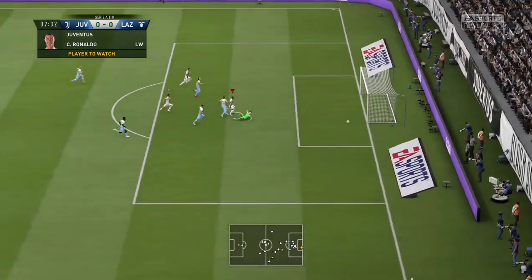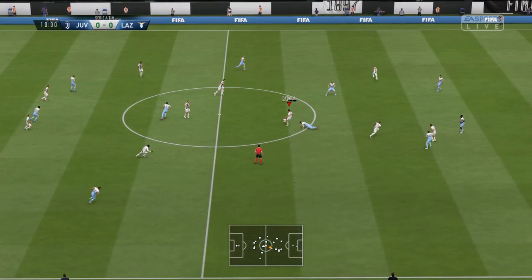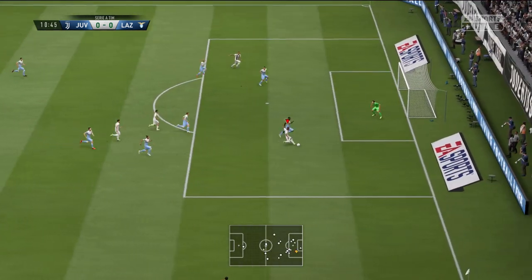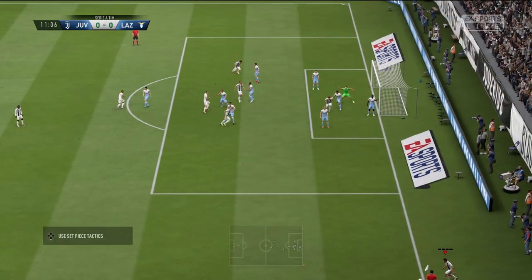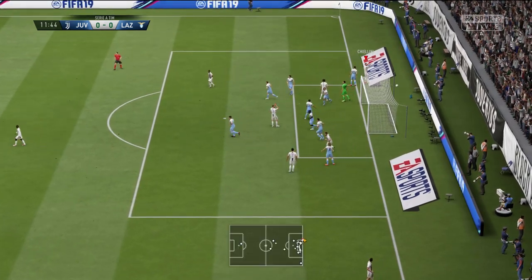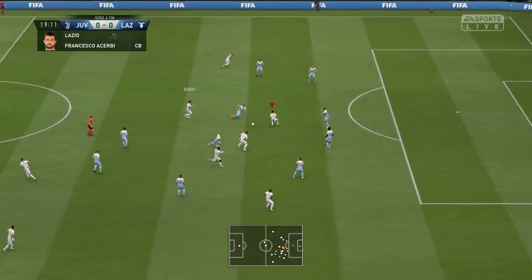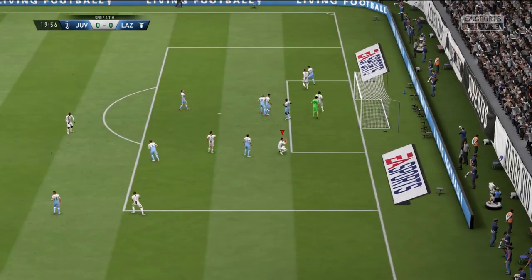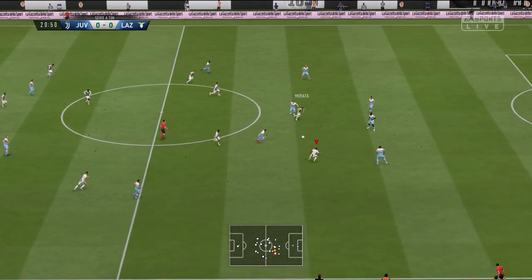First seven minutes, Douglas gets played through and completely bottles it — I tried to do a low finesse shot and he just put it wide. He had another chance, and what a save that was from the keeper, a one-handed save near post. Ronaldo flicks it on from a corner, I just about missed and put it wide. Then Dabala plays it across to Morata and he completely balloons it over the bar — all I did was press circle.